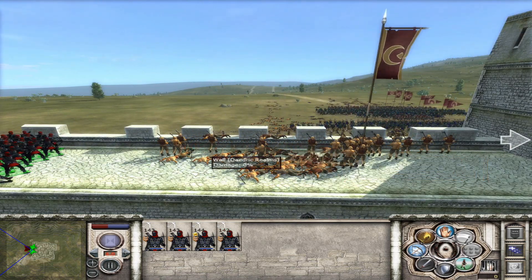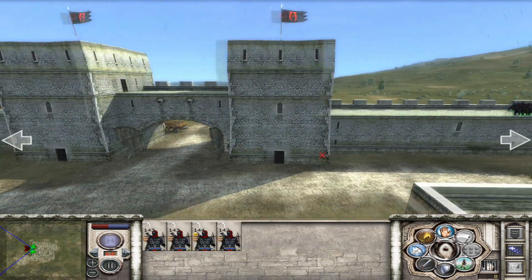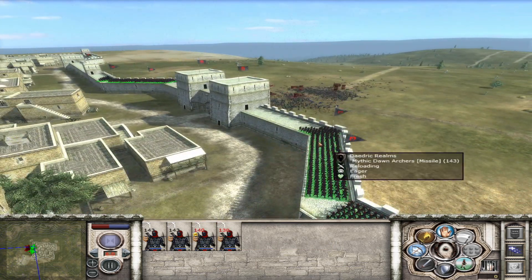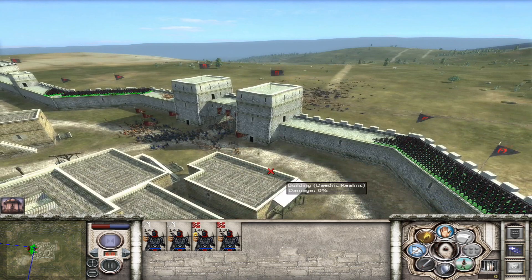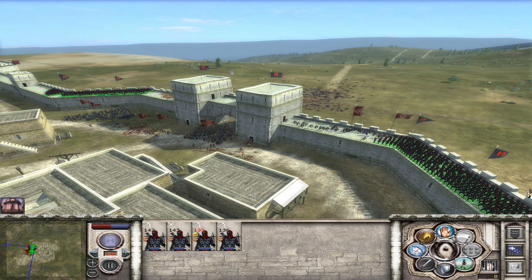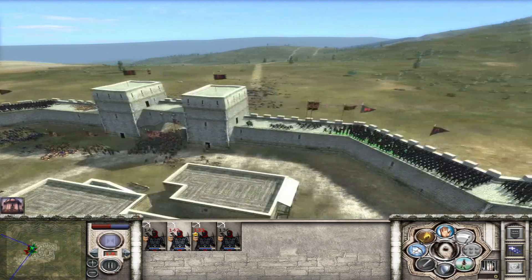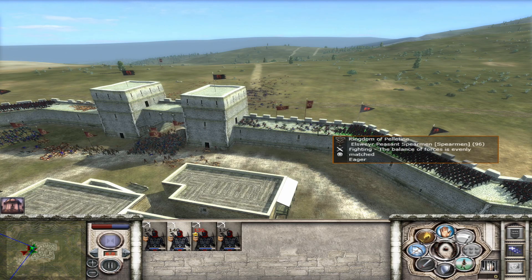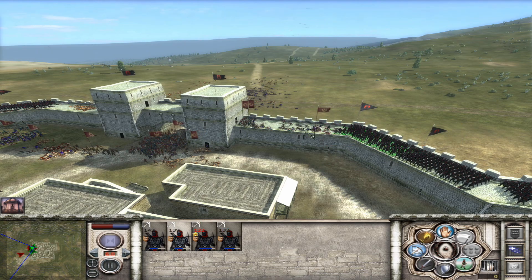There we go. They've broken through the gates — always going to be able to stop them there. Now it's just the question of whether they're going to try and go to the city center or fight me on the walls, which I'm kind of hoping for the latter. Because they've lost half their army now. 60% are already dead. Nice.